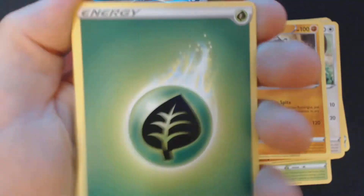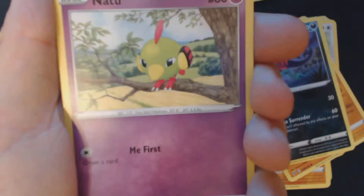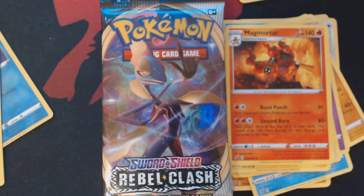Can't do that if I'm constantly trading off everything I get. We've got a Grass Energy, Medicham, Morgrim, Palpitoad, Natu, Trubbish, P-Dove, Helioptile, Voltorb, Reverse Hollow Ninetales, and Magmortar. Third booster pack.